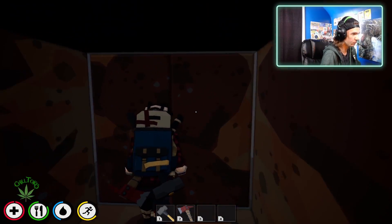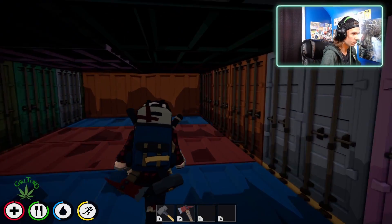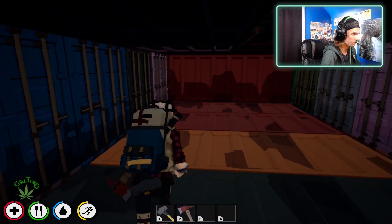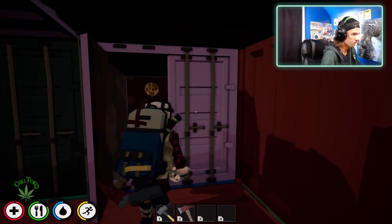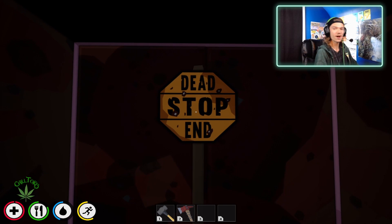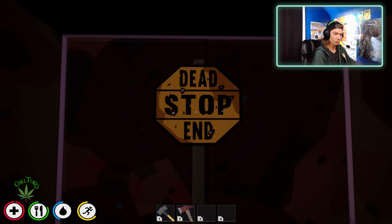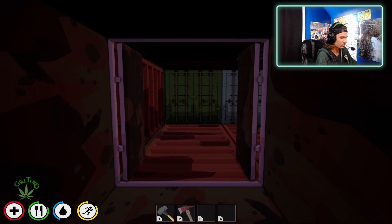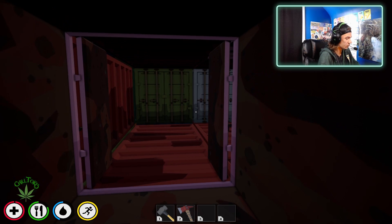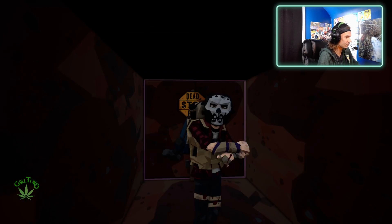Dead end, stop. Dead end, stop. And then in the bottom right-hand corner in your Steam achievements will come up Maze Master Number One. When you hit the dance button you can't exit first person - I started dancing and turning like this, and that's how you get the achievement.